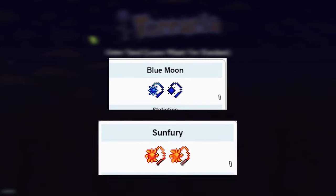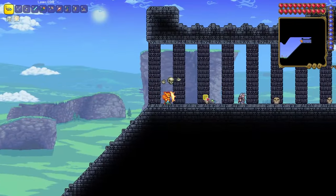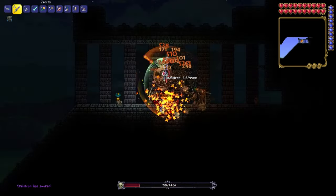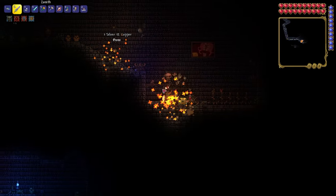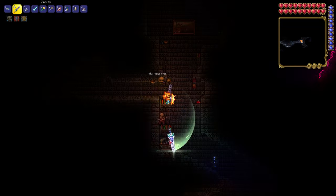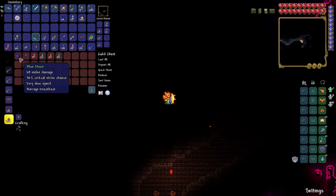Fourth seed is kinda cool, because in this seed you can loot Sun Fury, Blue Moon, and Shadow Key. After spawning, go to the right until you reach the dungeon. Wait for night and kill the boss. Go down and skip the first golden chest. After you reach the room with the brain art, go to the right and dig through the blocks. And here is a golden chest which you need to open and loot Blue Moon and Shadow Key.